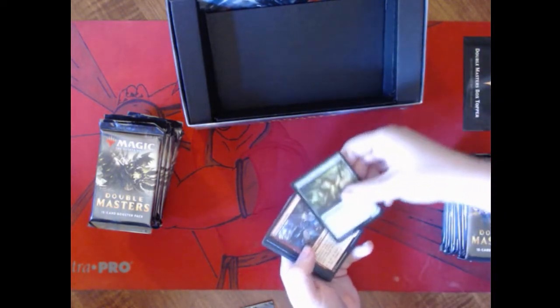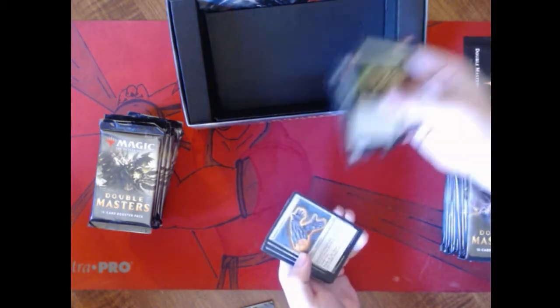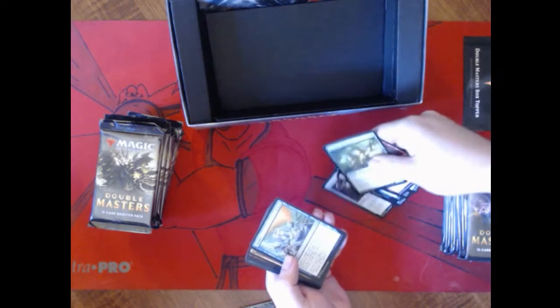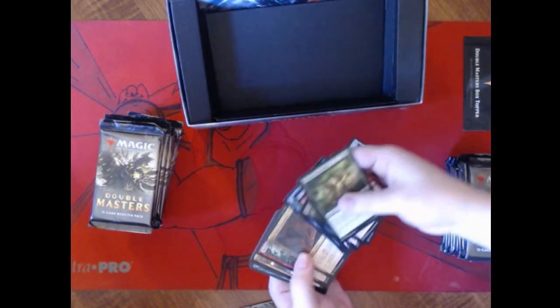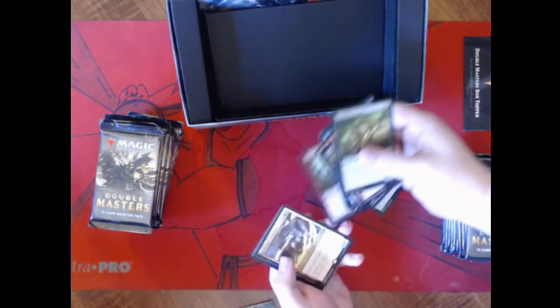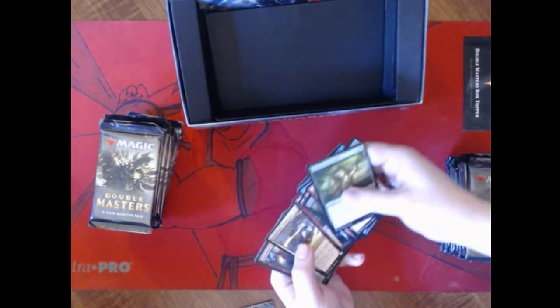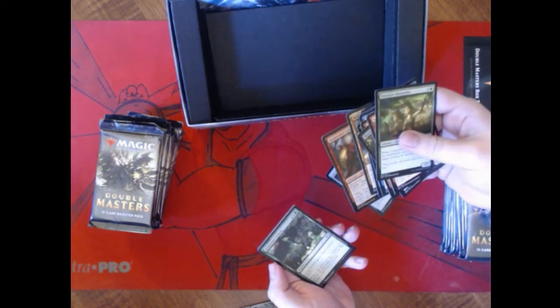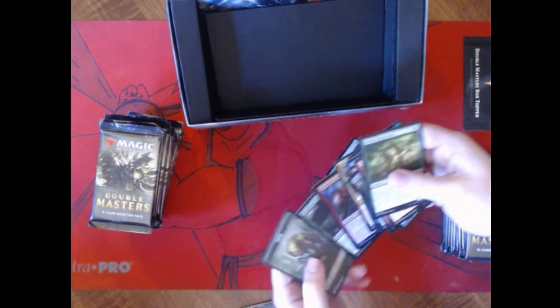Those one to three dollar cards can add up. I don't even know what some of these things are — I am not a modern player. Springleaf Drum is a good one, we'll set that guy aside. Our first rare is Vexing Shusher — great card. And Swift Blade Vindicator, not as good. Our foils are Skin Brand Goblin and Lateness Genesis.